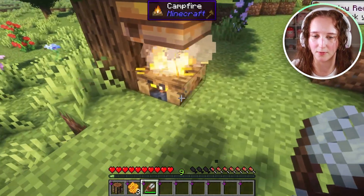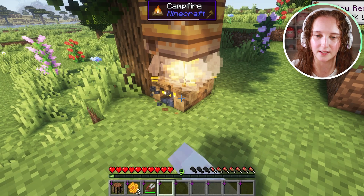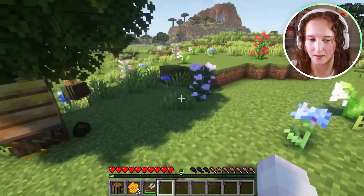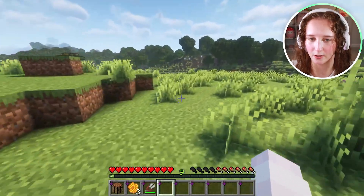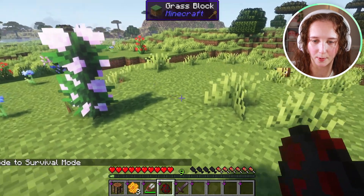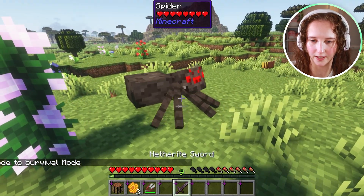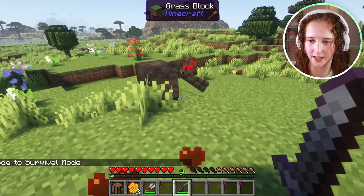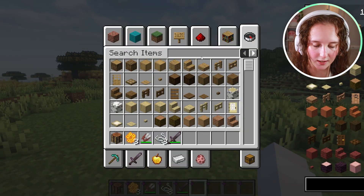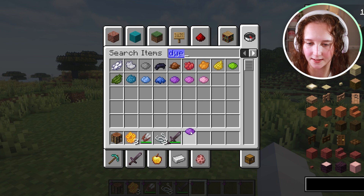We got three honeycomb from that, and I'm going to go ahead and break this because I don't need it. Now what we are going to do is get some string, and I'm going to quickly just spawn in this spider. Hopefully they drop some string. And I'm just going to gather some different colored dyes.